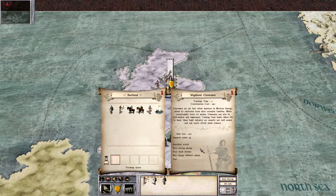Highland Clansmen cost 150 florins, making them one of the cheapest units in the game. They have excellent attack, a very strong charge, and are fast moving infantry, but they have very weak defence and will shatter easily on the charge.